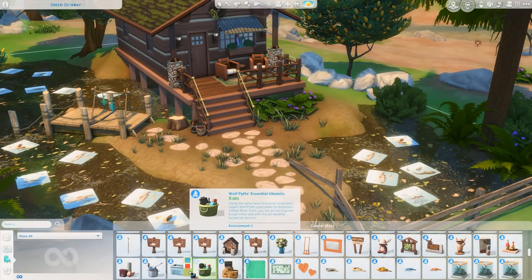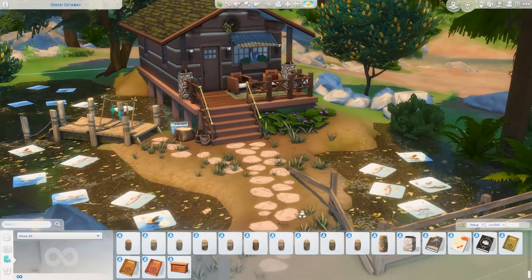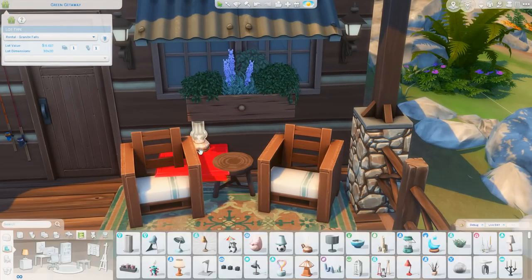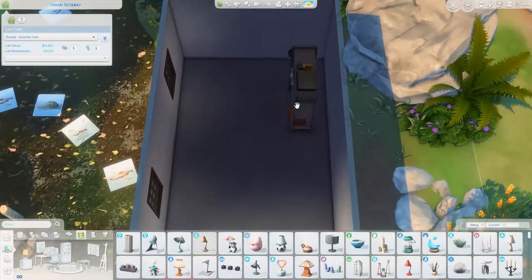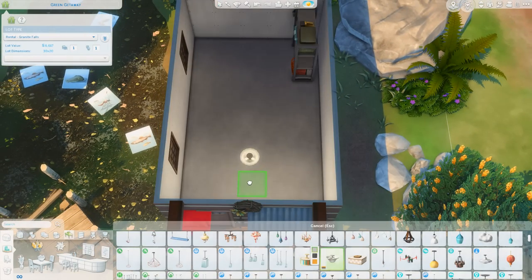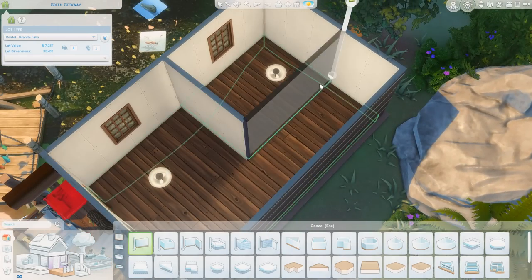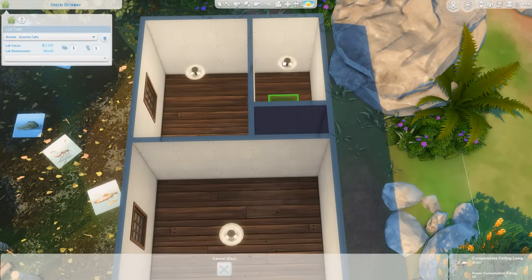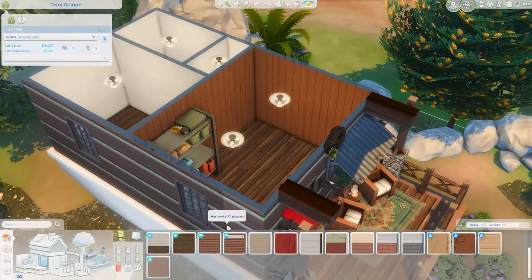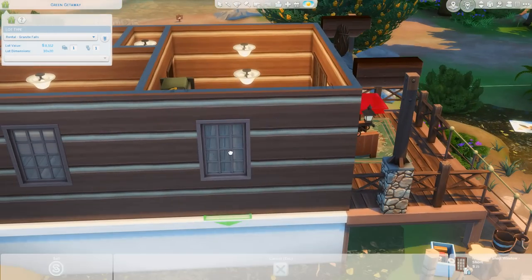I put a bucket from the Outdoor Retreat pack — very much inspired by the world this came with. The siding on the outside is also from that pack, and the roof is from Werewolves with the moss growing on it, which I love. Inside, I really wanted to use the shelving unit from the Strangerville pack because it has lots of supplies on it. I feel like this is a cabin deep in the woods away from everything, so it would be nice to have some survival supplies in here — that adds a little more character.